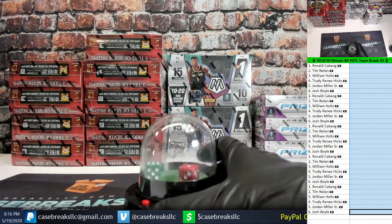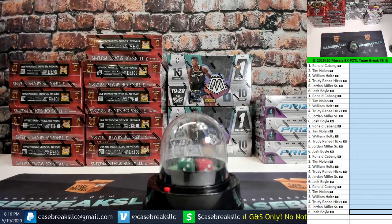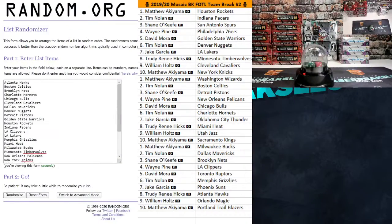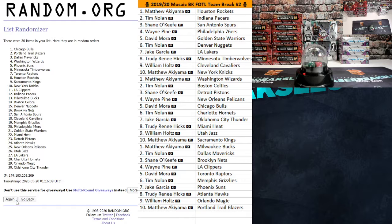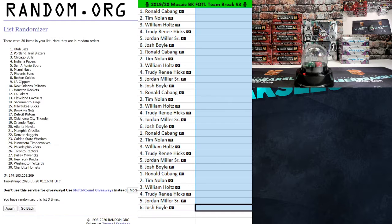We got a seven — green six, red one. We're going to randomize the list seven times just to determine your teams. Good luck everyone. Here we go: one, two, three... there we go, four, five, six, and seven. Seven times.